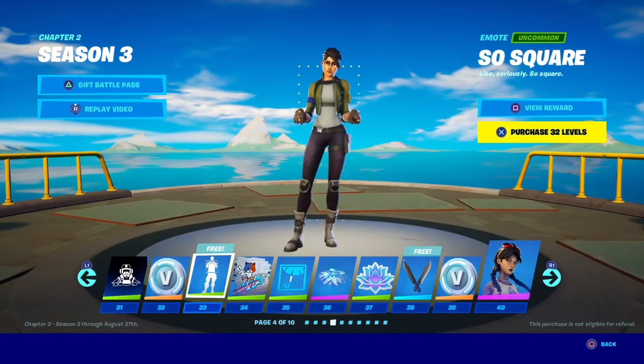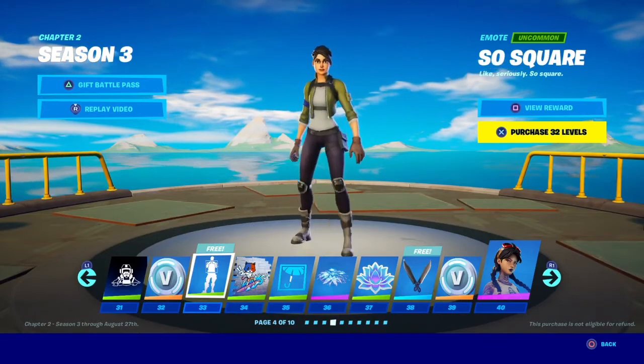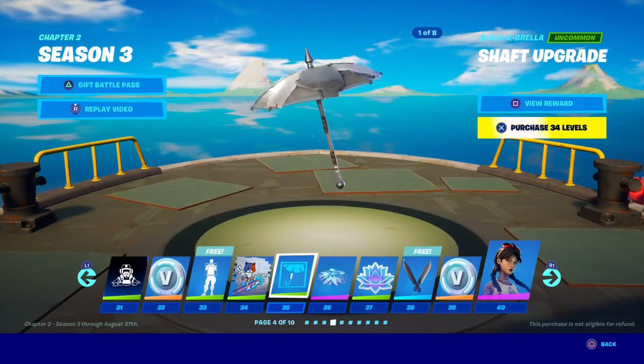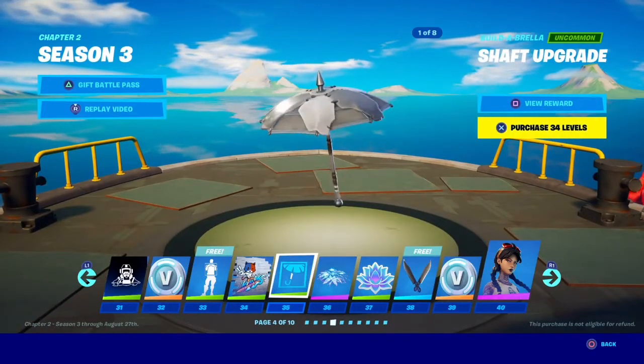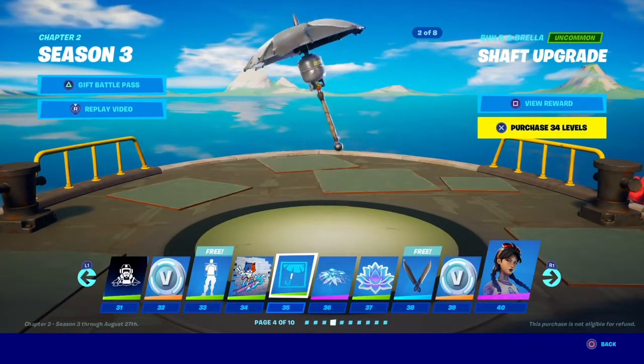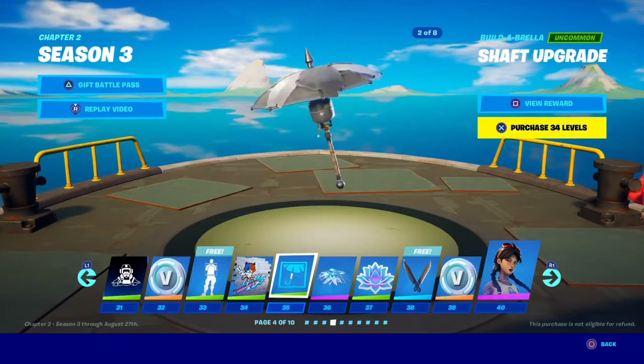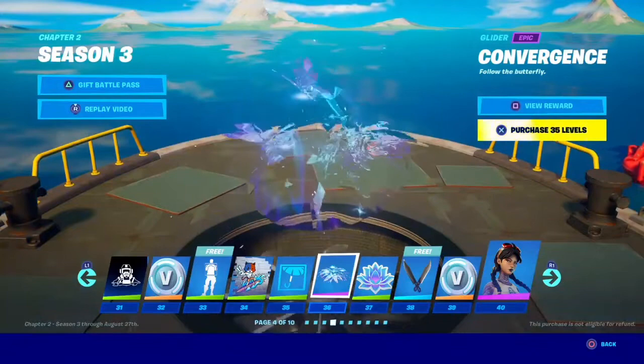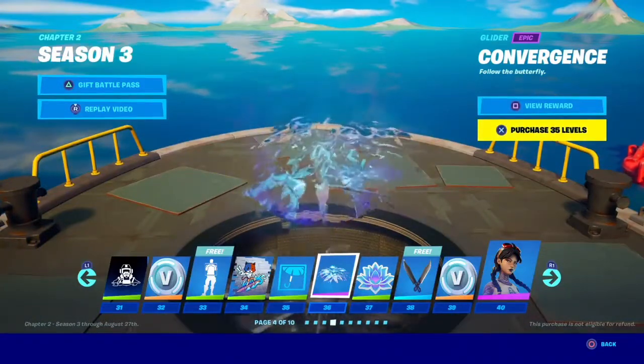We got So Square. Dingus Head. Shaft upgrade — they're all just completely different, I'm not gonna go through all of them. Convergence — that's actually pretty cool, that's a glider. I'm guessing you stand on that one.